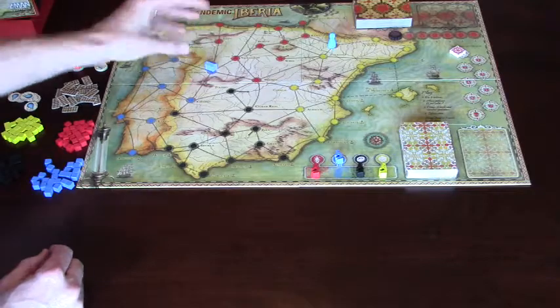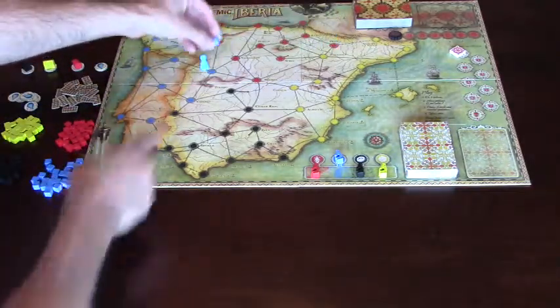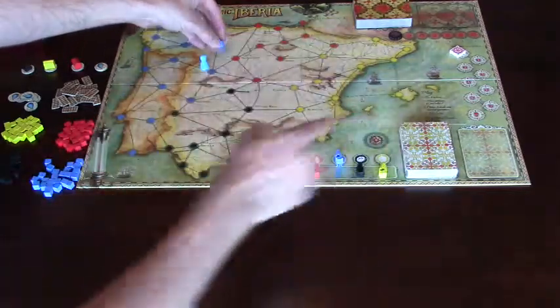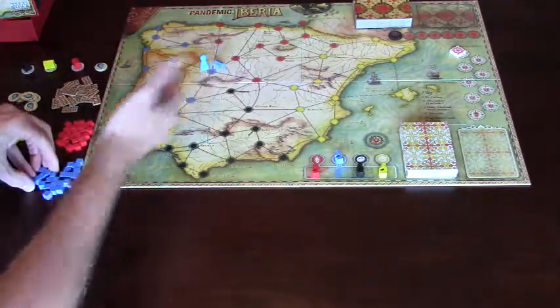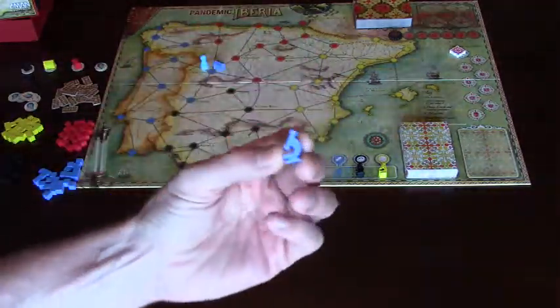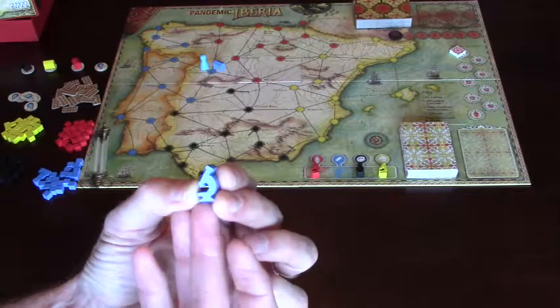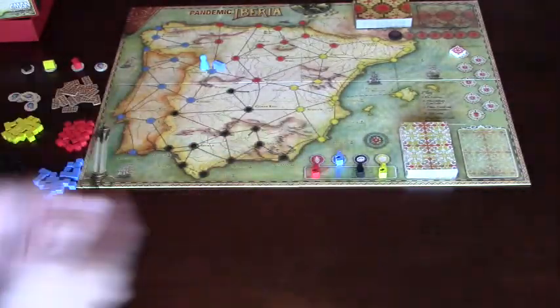Now the hospitals - they're not research stations, they're hospitals. Just like in Pandemic, I would have to discard the Salamanca city card to put a hospital in. That's where you go to pay your five cards of any suit, any city, to begin researching that disease. You research all four, you win the game.